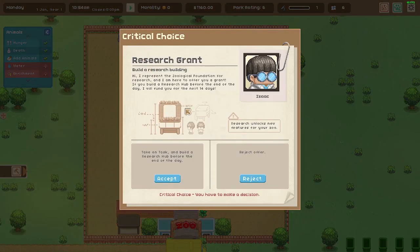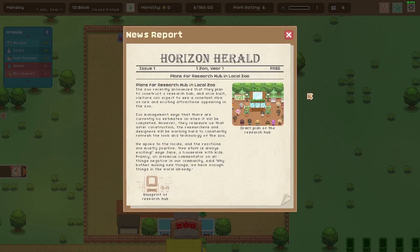Research grant! 'I represent the zoological foundation for research and I'm here to offer you a grant — if you build a research hub before the end of the day, I will fund you for the next 14 days.' Definitely — research is key. News spreads fast: 'Plans for a research hub in the local zoo — once built, visitors can expect to see a constant flow of new and exciting attractions.'